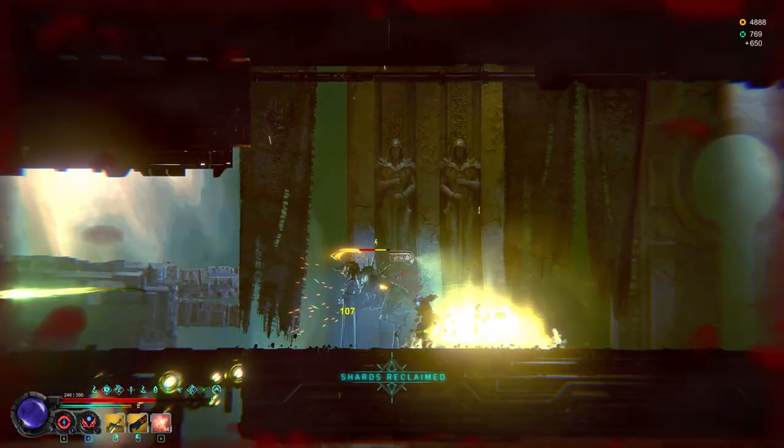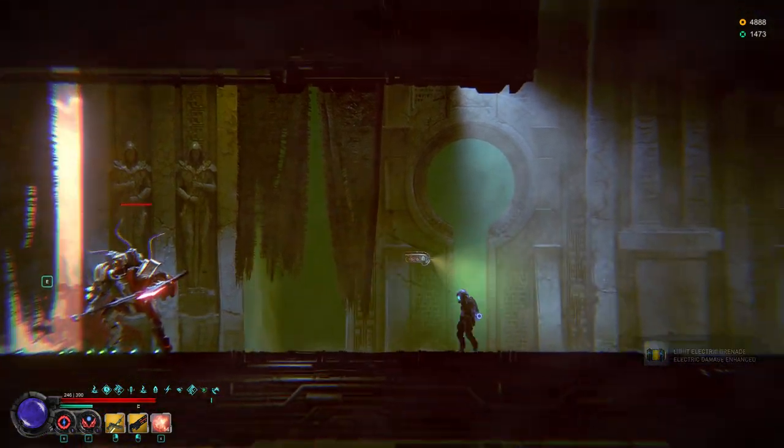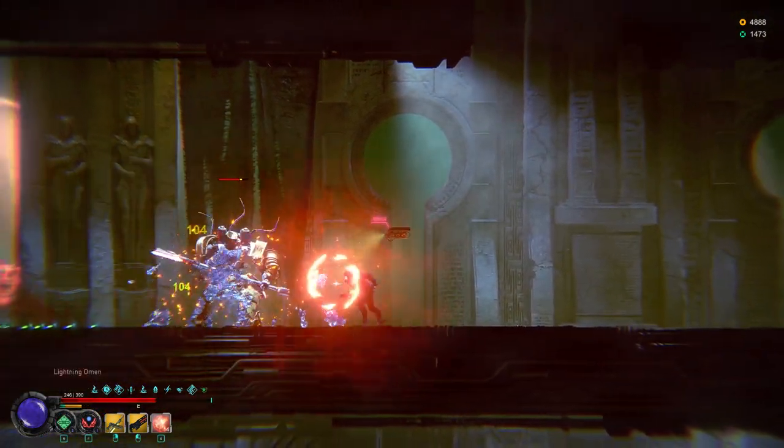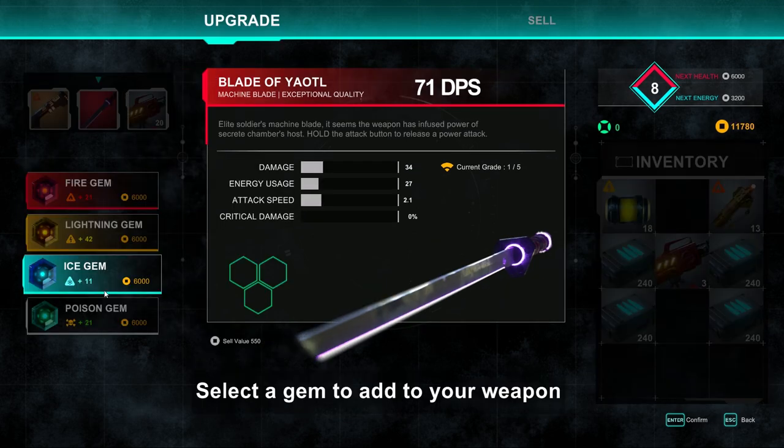Speaking of combat stuff, let's discuss combat and items. Your character has three item slots and a skills page. The items are a gun, a melee weapon, and a consumable. There are only three consumables in the game: a shock grenade for robotic enemies, of which I think there's only like three; a fire grenade, which is supposed to work better on flesh, but I found that didn't really do any damage; and a turret, which was actually pretty solid.